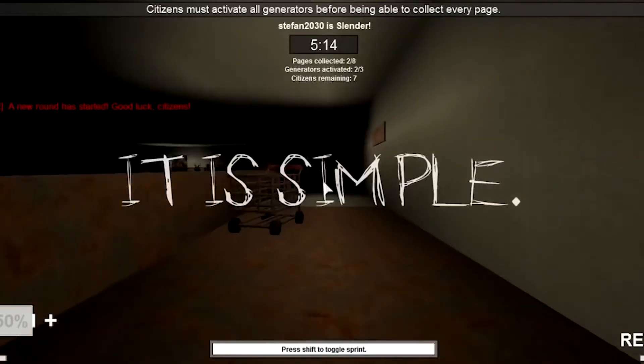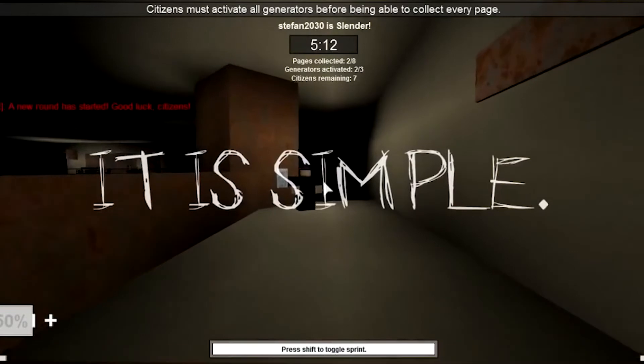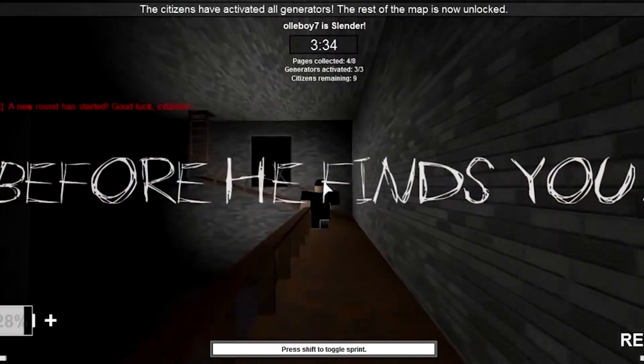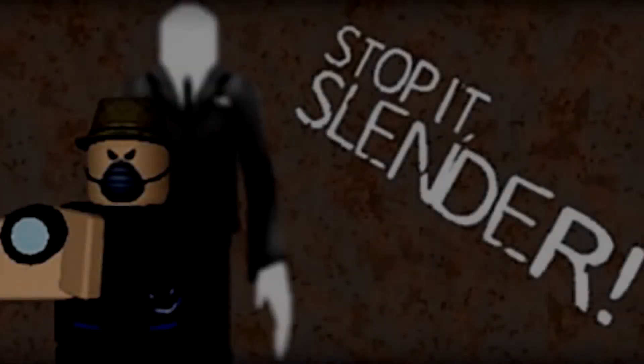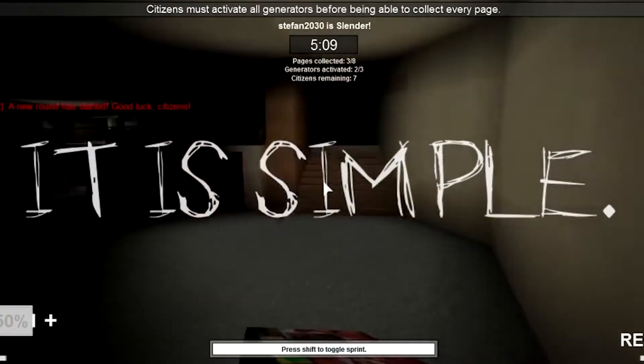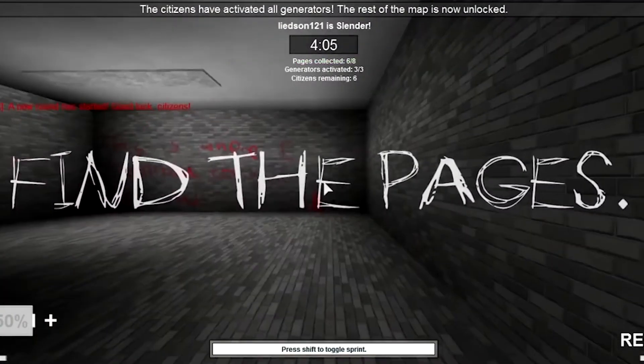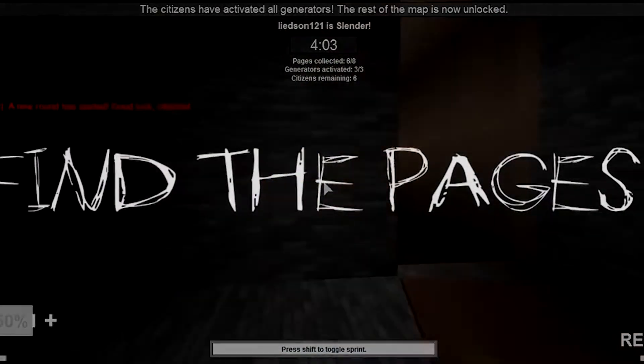Number 2: Stop It Slender. Stop It Slender by Kennis97 has to be the scariest game I've played in Roblox so far. The premise of the game is simple — of the group of players one is chosen to be Slenderman, the others are citizens. The citizens have to find 8 pages of a journal that are scattered around the maps, and Slenderman has to stop them.